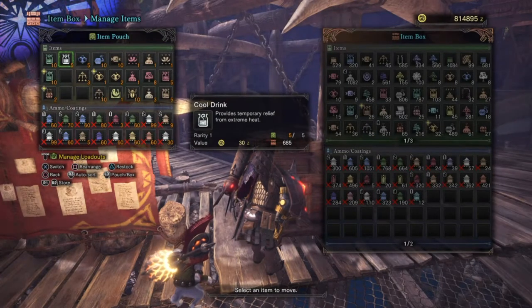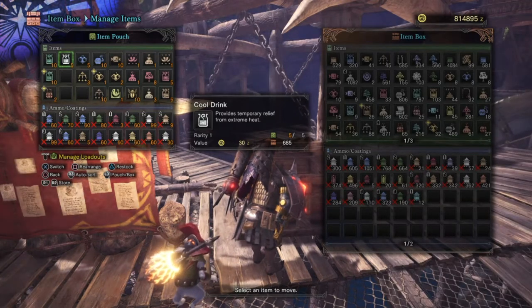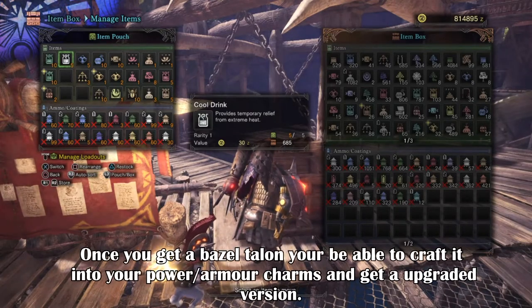For your item pack, I would recommend bringing some healing items such as potions, mega potions, ancient potions, and max potions. All of these can be easily crafted by either going out in the field and collecting the parts, or harvesting them back at the harvesting plant. You should also bring some rations or meat in case you cart in battle, as these will allow you to get your stamina back up to max.